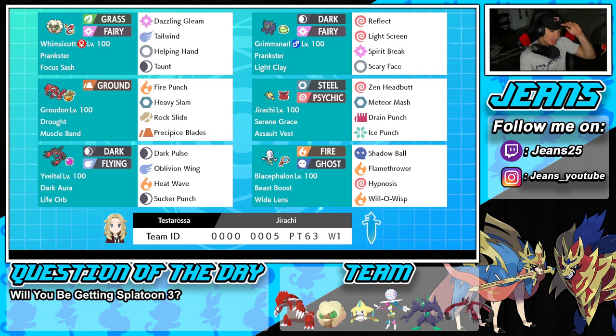Bottom left-hand corner is going to be Yveltal, and this Yveltal is super strong in Dynamax form. It's got Dark Aura alongside that Life Orb, and it's rocking Dark Pulse, Oblivion Wing, Heat Wave, and Sucker Punch for first turn priority.